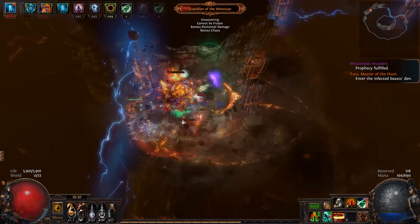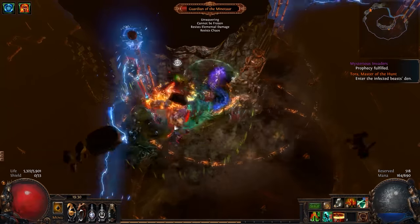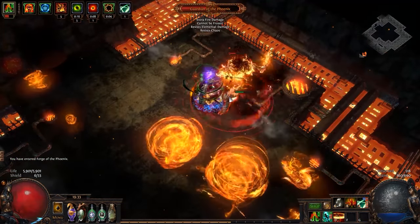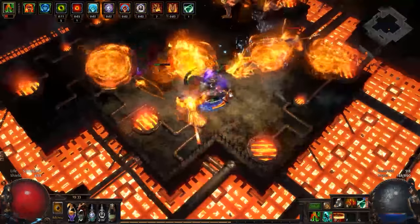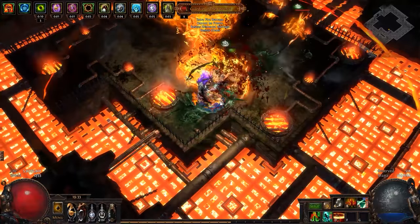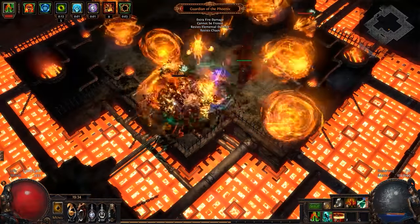Our third layer is Mitigation, which consists of Armor that we gain from flasks, Endurance charges that we generate from our Ascendancy and Enduring Cry, the Enfeeble curse that we apply to targets, and finally Fortify. This ensures that if we do end up taking a hit, we will perform some sort of mitigation on it. On top of all these layers, we also make use of Instant Life Leech from our Bloodseeker Claw to quickly recover any health we may lose. And being that we are not taking Vaal Pact, we can also benefit from passive life regeneration.